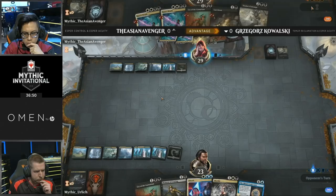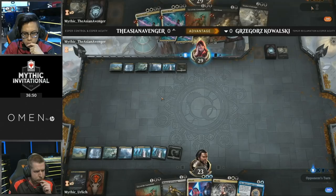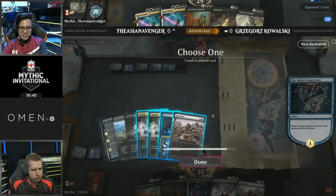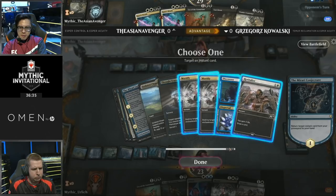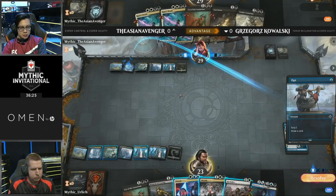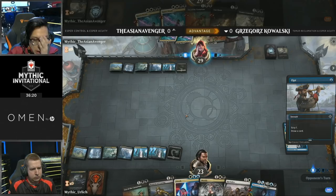Kowalski counting his mana, deciding not to play Mirari Conjecture that turn. Playing it extra carefully — the reason he didn't fire it off is there's still a slight chance Asian Avenger could have top-decked Mortify to get the Mirari Conjecture off the board. Instead, waiting to play Mirari Conjecture the following turn with Absorb backup in case Asian Avenger drew something. Very well played. The Mirari Conjecture now bringing back Discovery/Dispersal. Asian Avenger is digging through his library trying to find something that will help him — there's the Devious Cover-Up.